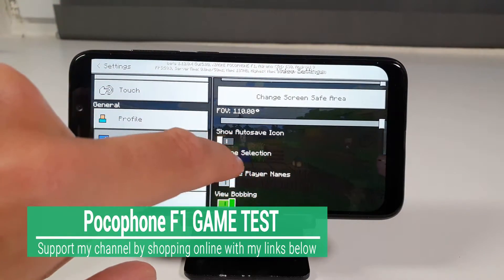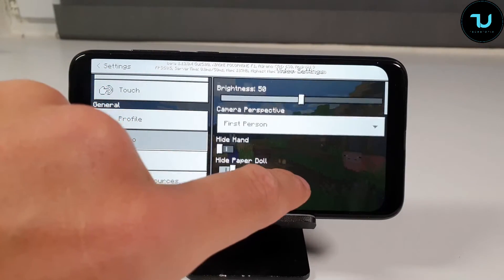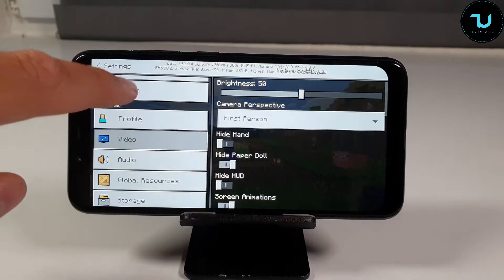Outline selection — that's not okay. Screen animations, hide HUD, hide hand — that's completely fine.